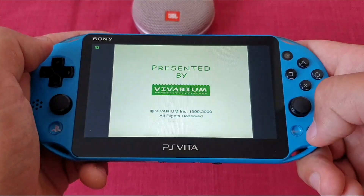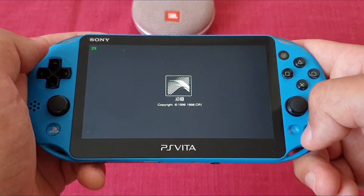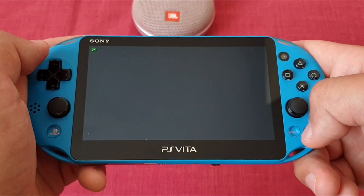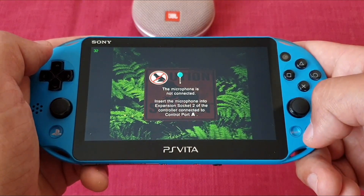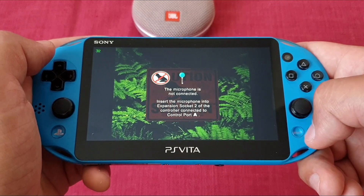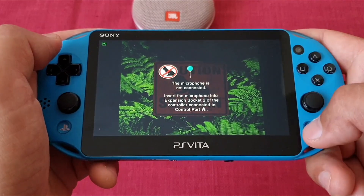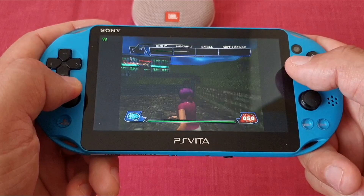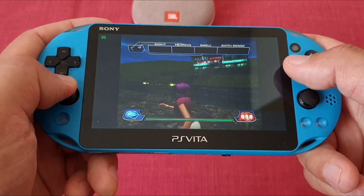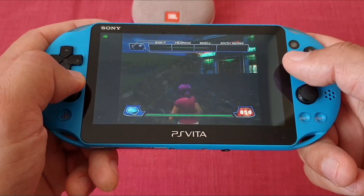I also had to try Seaman, the hilarious Dreamcast-exclusive game. As expected, it asked for a microphone. There is a built-in microphone on the Vita but the game doesn't recognize it — it would be mind-blowing if someone figured out how to get Seaman running on the PS Vita. The last game I tried was Ill Bleed, also a Dreamcast exclusive. It's in the in-game plus category and it runs well — not bad at all.